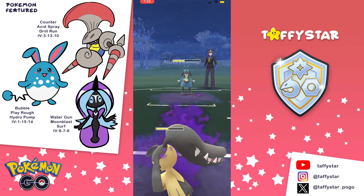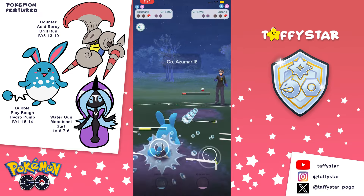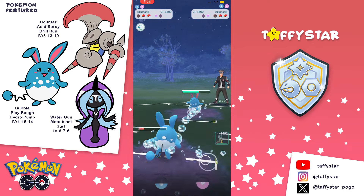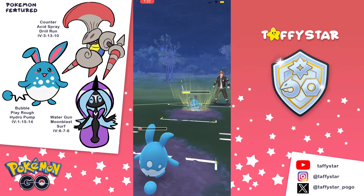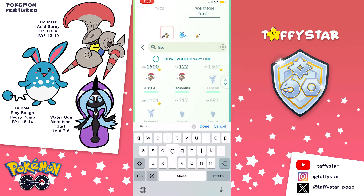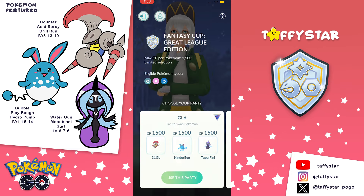I'm using Escav on the lead with Acid Spray - my friend pointed out that Acid Spray would be good for the Azus. Big shout out to him; his channel is called GBL101, he did a deep dive on this cup. Then I have Azu on the safe swap, which is pretty good against most of the meta - I'll use it to draw out Registeels, and with Hydro Pump you can sometimes take a switch. Most of the time you'll let Azu go and have Escav farm down with tons of energy. My closer is Tapu Fini. Tapu Fini and Azu are very good against Steel types weak to water, and they're good against Flygon, Turtonator, and counter users like Lucario and Escav. So let's just get into these battles.